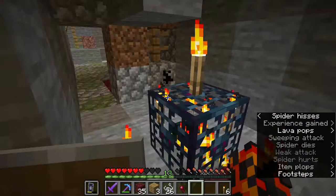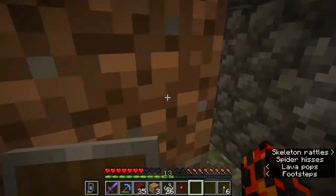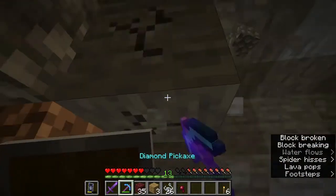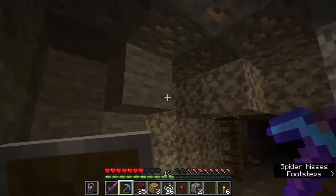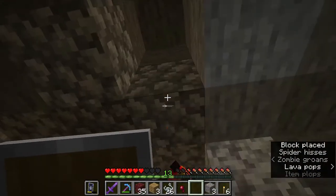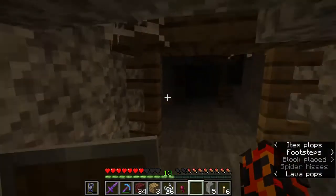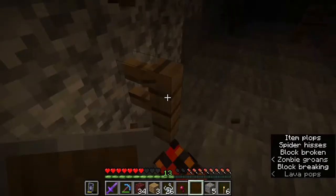We've done that clearing. What we want is for it to be two blocks above the spawner. I'll remove any iron to keep for myself, then backfill — one, two, three. We'll use another block arrangement; it doesn't have to be fancy.